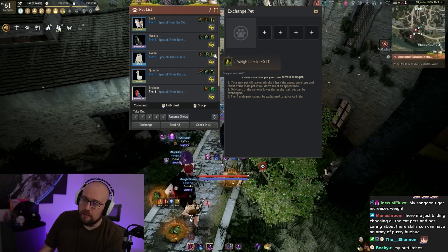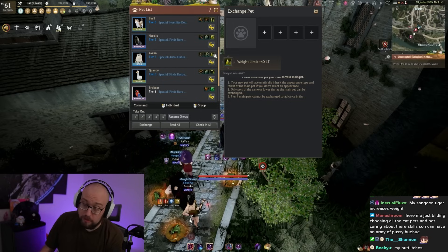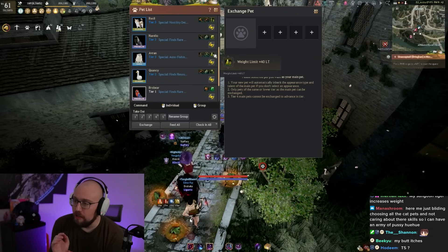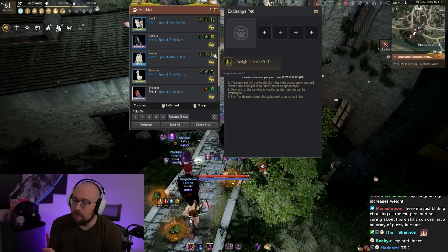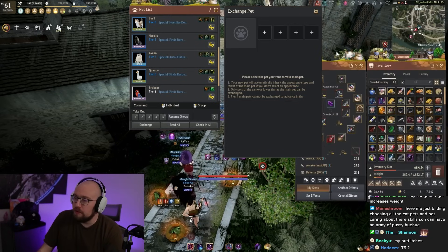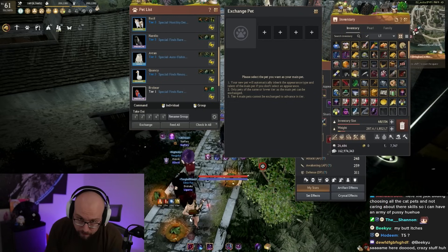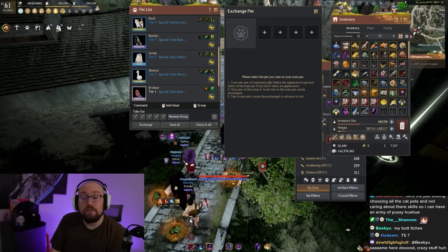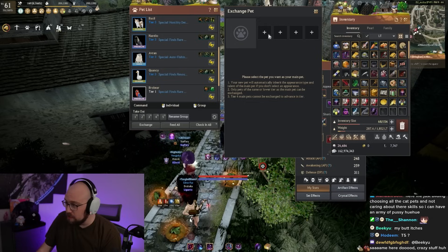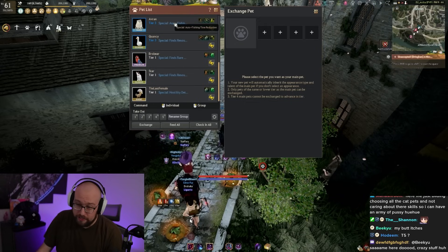The polar bear's skill is actually weight limit — 40 weight at tier three and 50 weight at tier four. You can take this out on every character, so every character gets the weight bonus. A lot of people feel scammed that weight bought from the pearl shop is character-bound, but a tier four polar bear gives all your characters 50 extra weight.